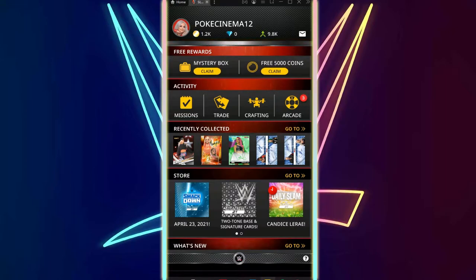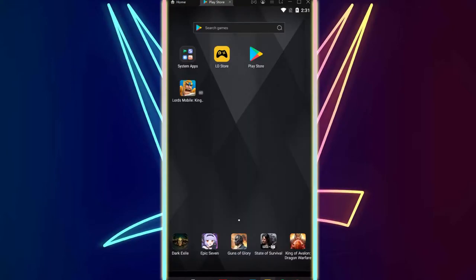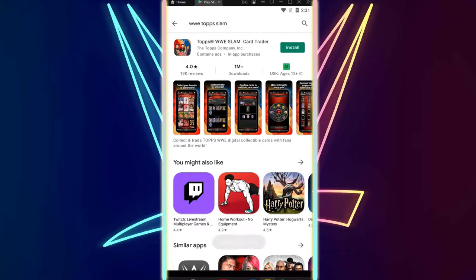So first things first, you're going to want to close the game on the emulator that you use, or even on your phone — it works on mobile as well. Then what you're going to want to do is uninstall, then go on the Play Store and reinstall the game. So basically all it is is to reinstall. Wait until that's installed and then I'll get to the next step.